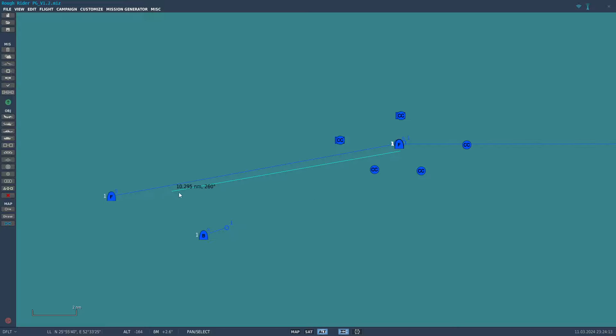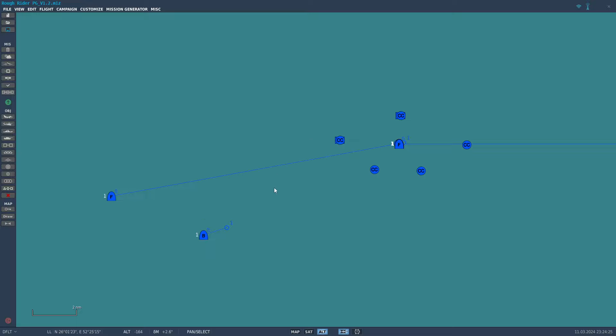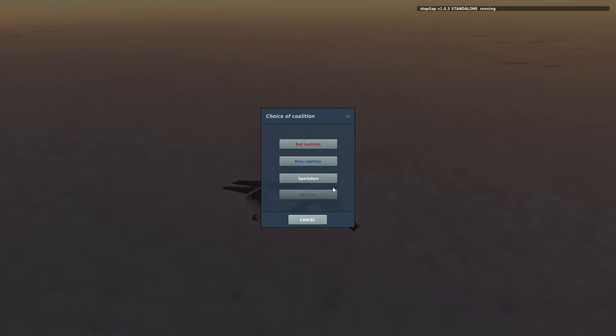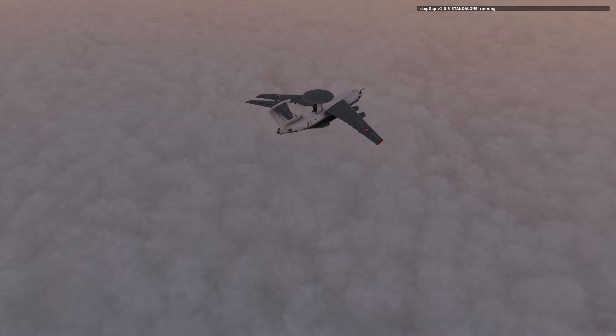I've set myself up about 10 miles behind the boat to give me a bit of time to set up the jet, then we'll do an approach. The first thing I'm going to do is check the conditions and make sure we are actually in cloud over the aircraft carrier, because we don't want to be in one of those clear patches.